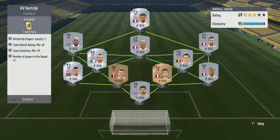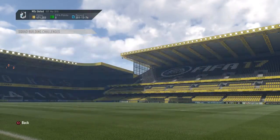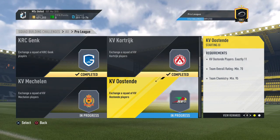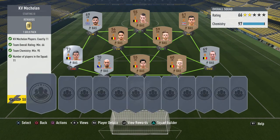Next up is Kortrijk, and this is one of the teams where I spent more than the pack is worth - over 9,000 coins - because you need a lot of silver players. The team doesn't have many bronze players and you need a 68-rated squad, so you need silvers to get the rating up. You only get a gold pack as a reward. However, when I completed all the other teams I saw a tremendous difference in overall investment versus rewards, so I decided it's not too bad to over-invest in a couple of teams as long as the overall reward is attractive.